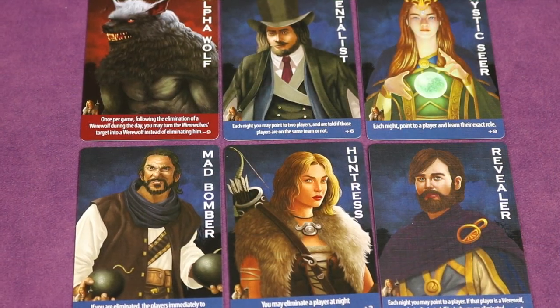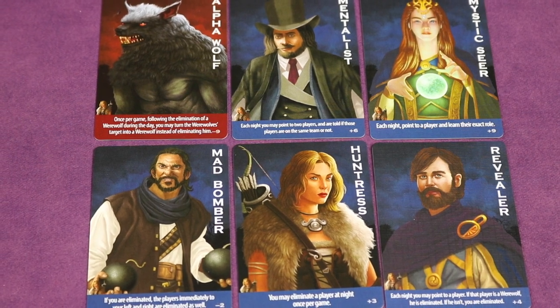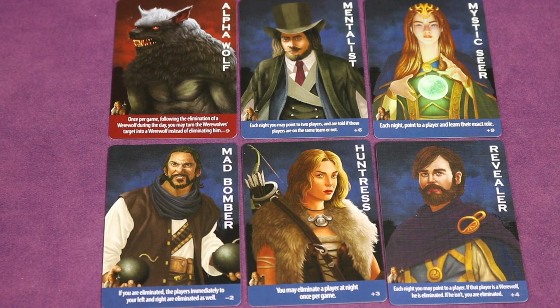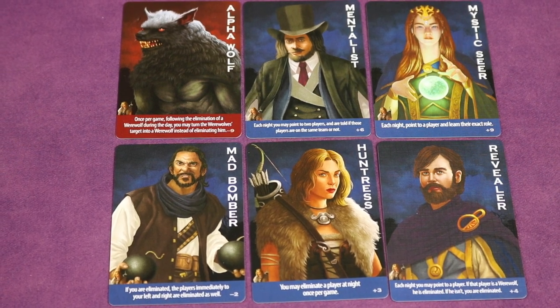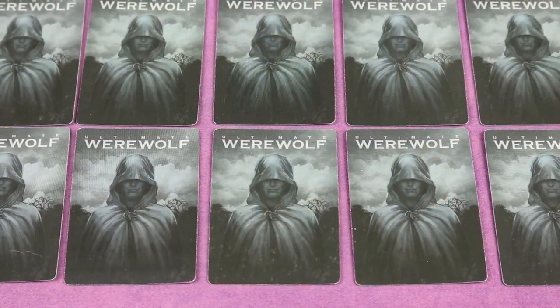This deluxe edition also includes the Hunting Party bonus expansion that includes several all-new engaging roles, including the Alpha Wolf who can turn a villager into a werewolf, and the Mystic Seer who learns the exact role of anyone she views at night.